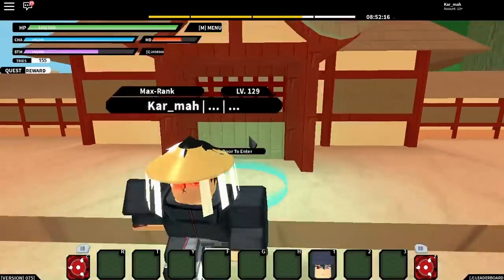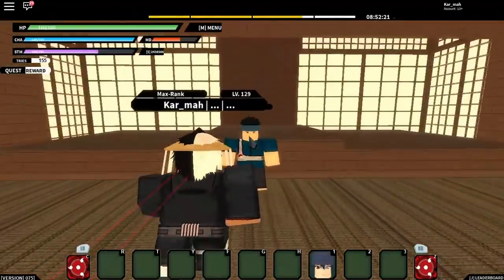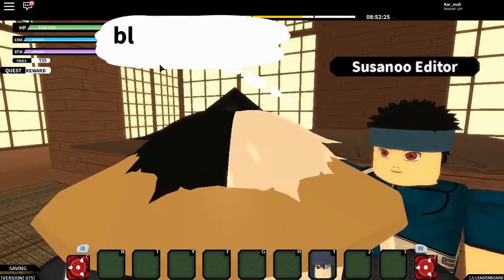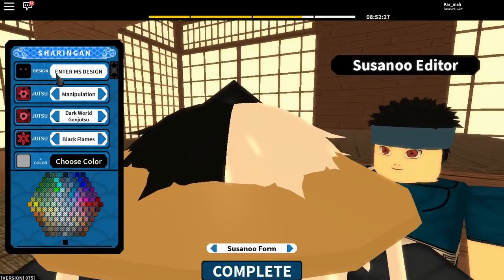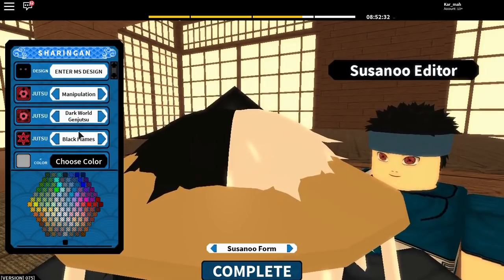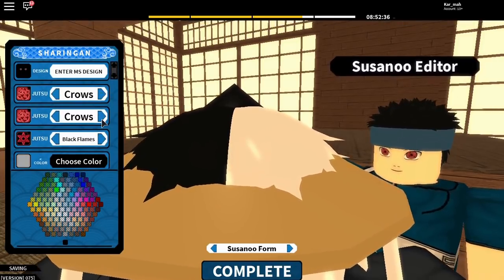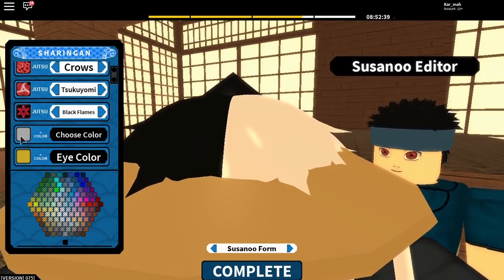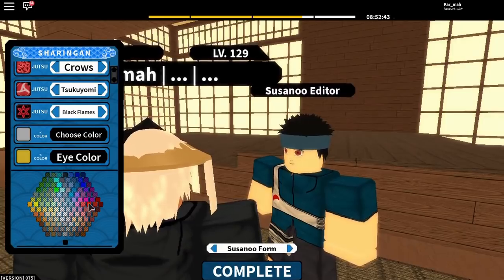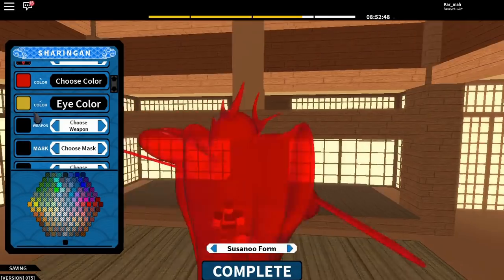I'm gonna go back in and test this out. Alright, I'm back in. We're gonna do Susanoo customization — I'm gonna change my color to red, so enter that and we'll go with red.